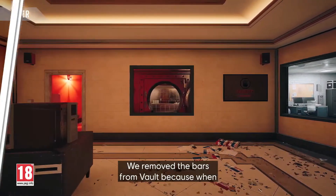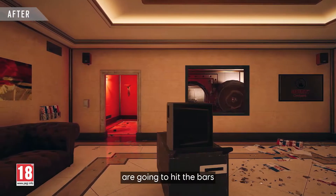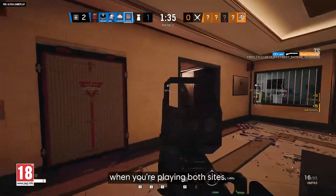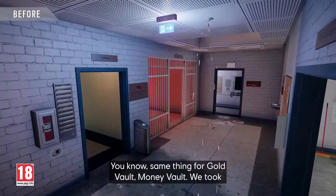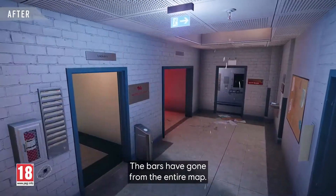We removed the bars from vault because when you have a gunfight in vault, most of the bullets are going to hit the bars and you never hit your target, which is a source of massive frustration when playing those sites. Same thing for gold vault and money vault — we took the bars out of there. The bars have gone from the entire map.